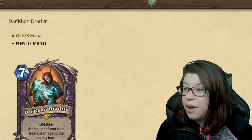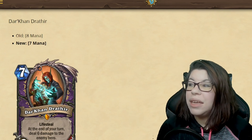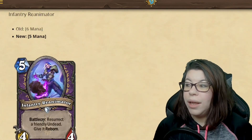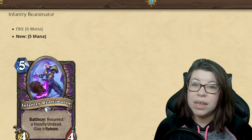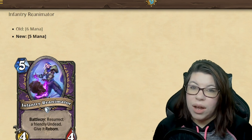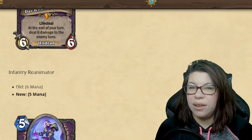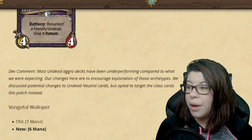For Warlock, Darkondrathir is dropping down to seven mana instead of eight. It did feel incredibly slow at eight mana, so happy to see that getting dropped. The Infantry Reanimator is also going down one mana. Both of these felt slightly slow and clunky in this undead Deathrattle Warlock deck, so it'll be interesting to see if these changes can keep up with some of the other decks in the meta.